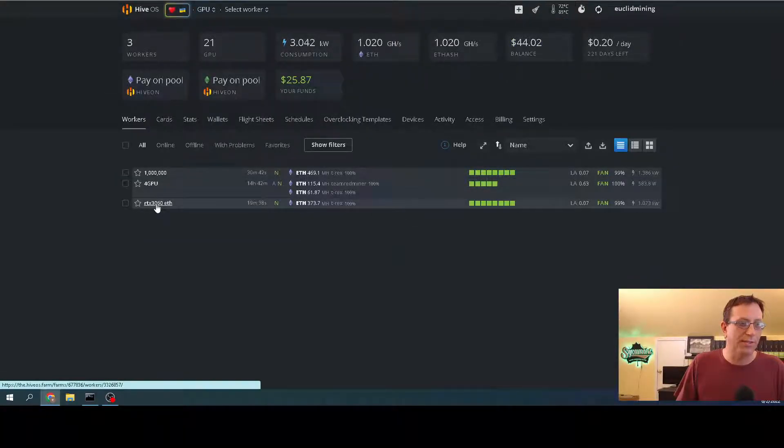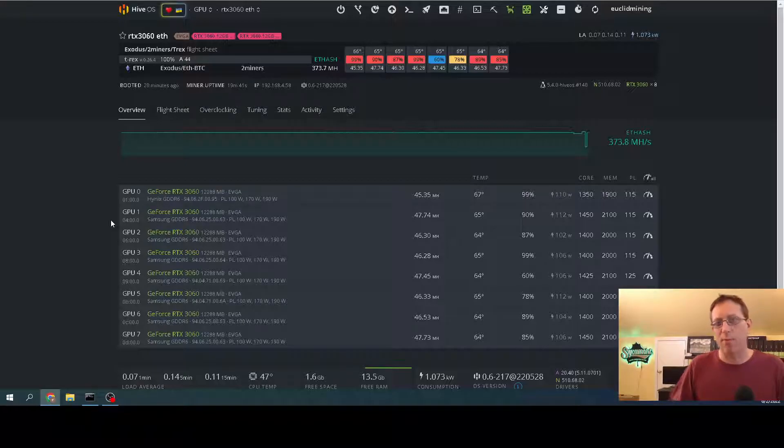Let's do the 3060s first. These should be running around 50 megahash with the new LHR unlock. I'm using T-Rex, and on Two Miners I'm being paid out in Bitcoin — I'd rather go in that direction. These should be running around 50 but the problem again is the grow tent. Some temperatures look a little cool right now because we aren't at the hottest part of the day; the AC upstairs runs warmer when nobody's home. Since I'm home today it's a bit lower — normally you could add another two to three degrees, so a 64°C would typically be more like 67°C, and one of these is easily up at 70°C.